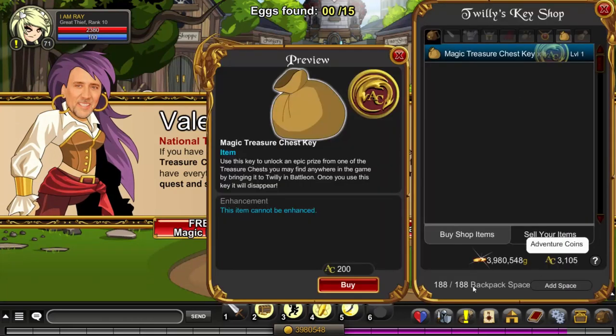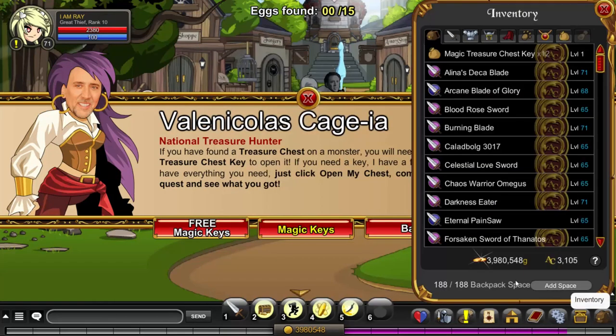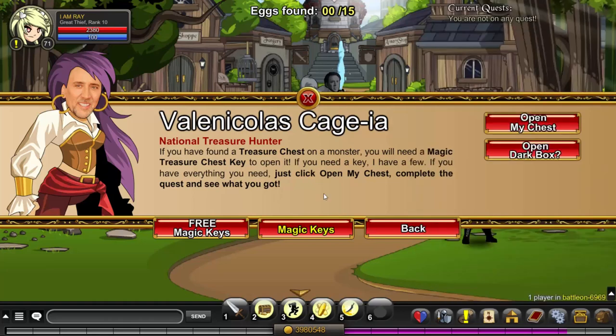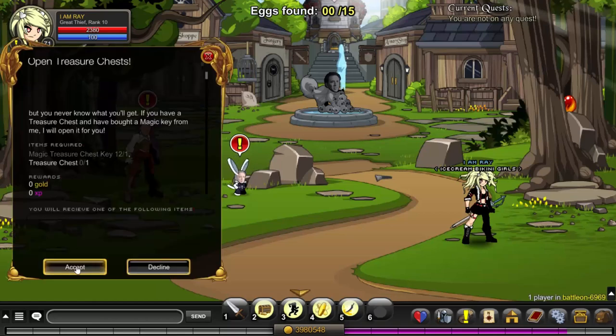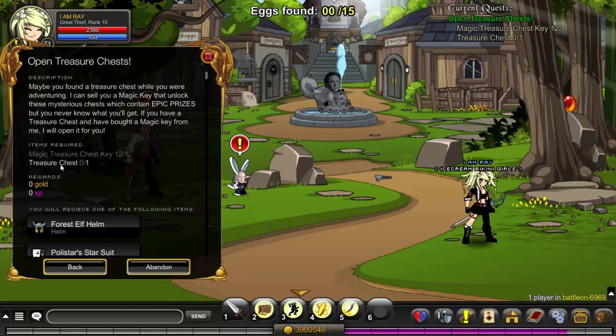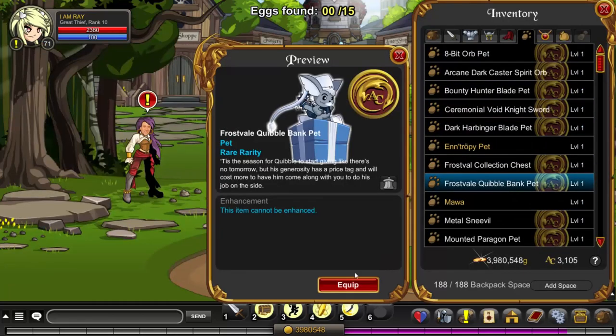We'll buy one more. My inventory is full, of course. What's cool is that I have 12 chests to open, so out of 188 slots I'm probably going to have over 200 items in my inventory. Let's do it — we're going to go through them very, very quickly. Of course I have to go to my bank and grab some chests first.